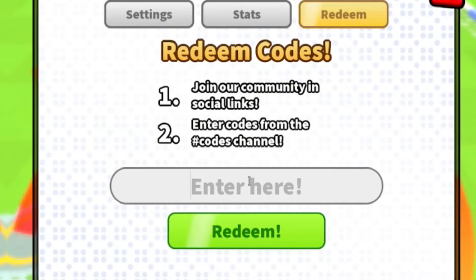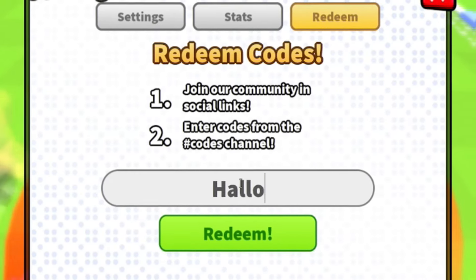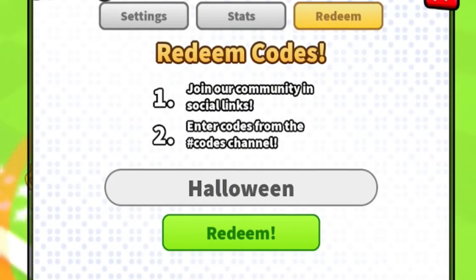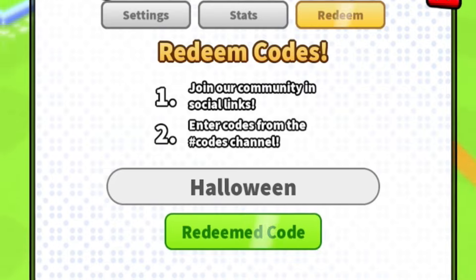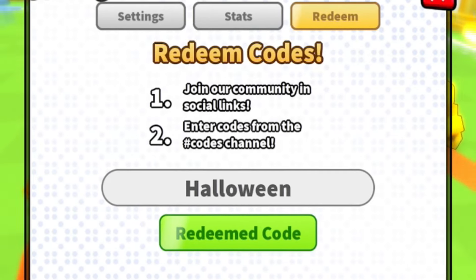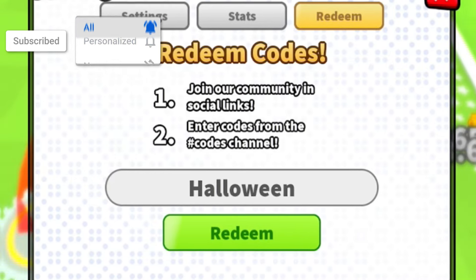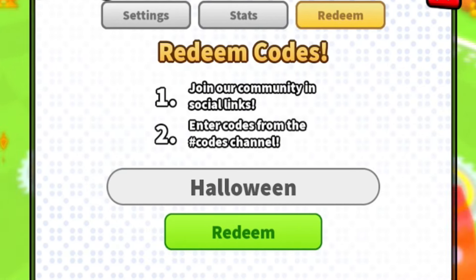Our first code of the video is 'halloween' — H-A-L-L-O-W-E-E-N. Redeem that one, click on redeem, and boom — redeem code! That will go ahead and give you guys two pumpkin eggs, which you can open from your inventory, which is really nice.